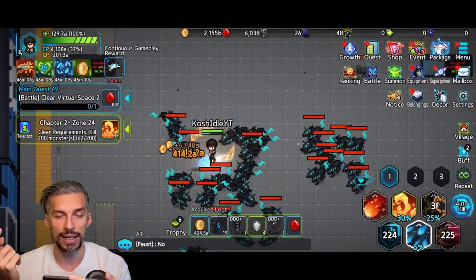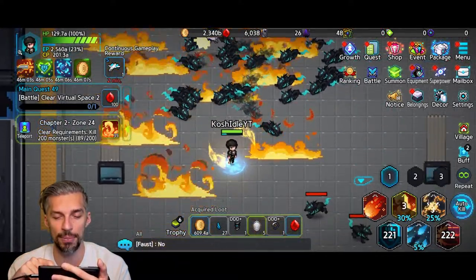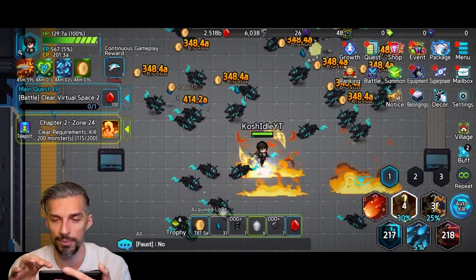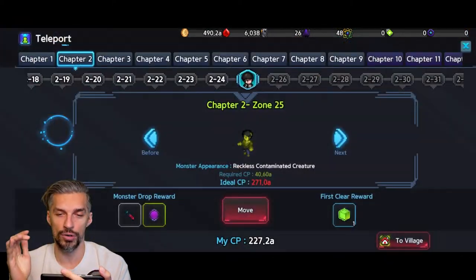When you reach level 10 summons you get a guaranteed UU Plus Smartphone as a prize — so summoning more gets you higher and higher tier guaranteed rewards just for grinding. Your summons and growth should focus on what helps you most, but if you're surviving okay, really focus on attack because attack is your farming speed — higher attack means more gold per hour, more stuff, faster growth.